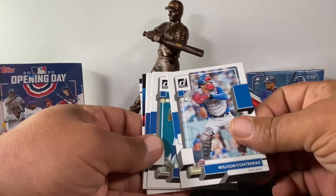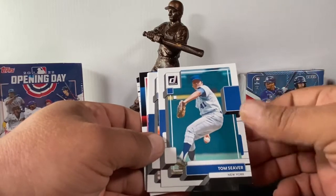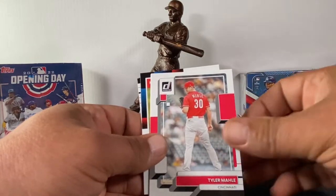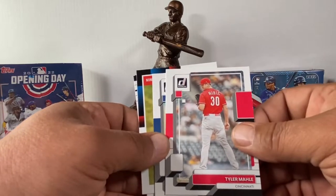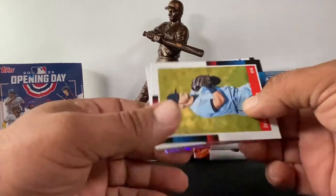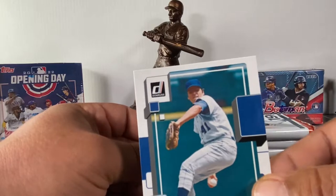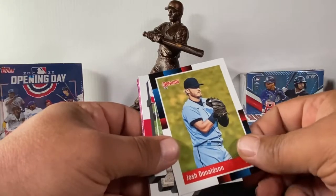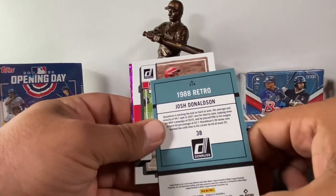Wilson Contreras. Old school Tom Seaver — we have Mitch Haniger. Tyler Mahle, Shane Bieber — look at his face up close, he looks like he's seriously stressing the throw. Josh Donaldson in the old Donruss style — yeah, they did the throwback 1988 retro.